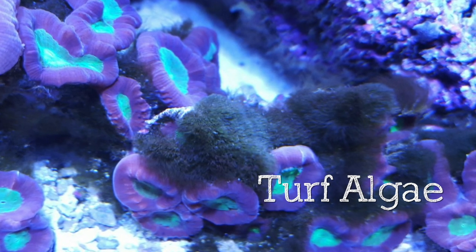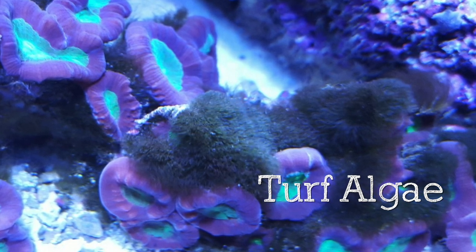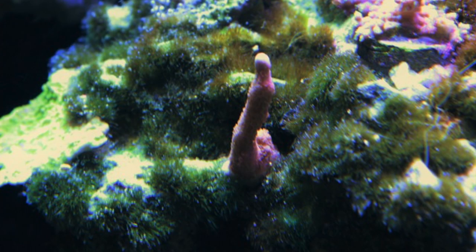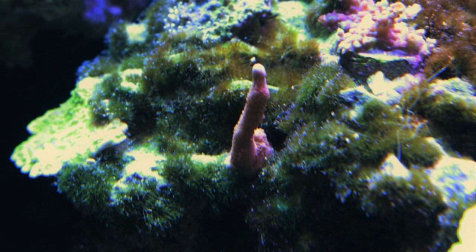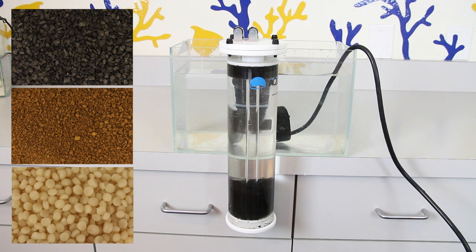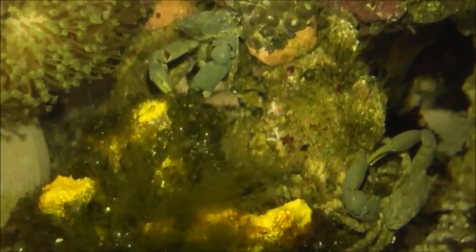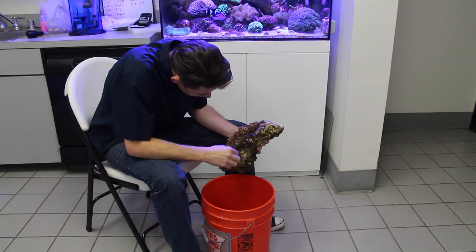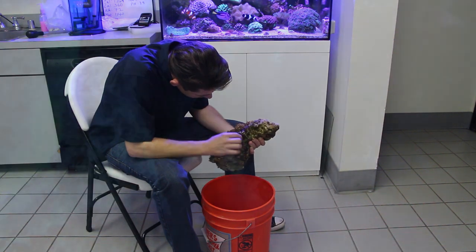Turf algae is somewhat similar to green hair algae, as it is a generic term that refers to a wide variety of species that look alike. The coarse, wiry mats of algae seem to sprout right out of your rocks and can really be difficult to remove. Even a heavy scrubbing outside of the tank can prove ineffective against turf algae. Controlling nutrients along with a cleanup crew helps to prevent this algae from getting out of control. Urchins and emerald crabs are your best choice. If you find it growing heavily in your tank, it is probably best to remove the rocks or frags and clean them outside of the aquarium.